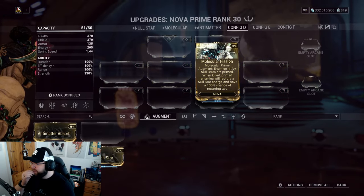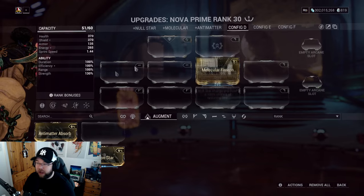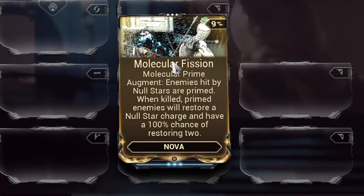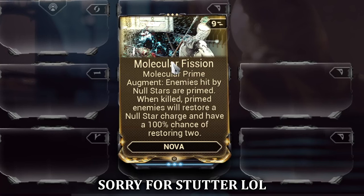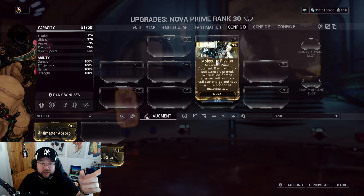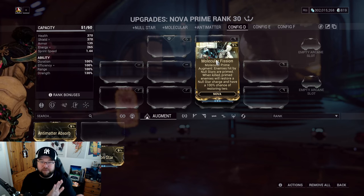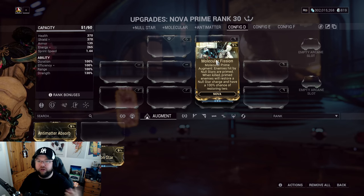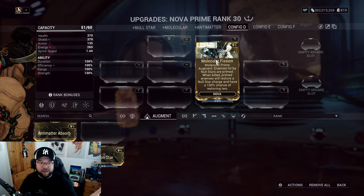Regarding Molecular Fission: enemies hit by Null Stars are now also considered primed. When primed enemies are killed, they restore a Null Star charge, with a percentage chance of restoring two charges. The wording is long-winded, but at max rank the mod essentially guarantees two Null Star charges back on kill.